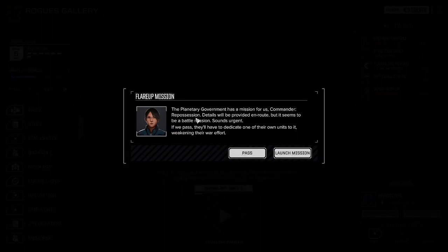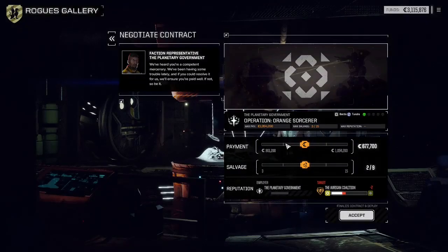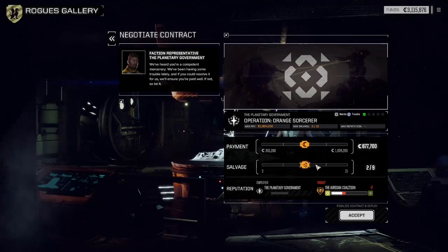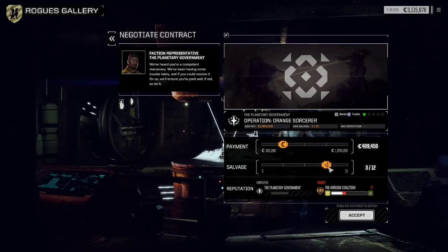Planetary mission has a mission for us. Repossession — rounds seem to be a battle mission. Sounds urgent. One skull to battle. Orange Sorcerer. Let's take some salvage. We only get three choices, so we'll just take some money. One skull is better than one and a half skull.